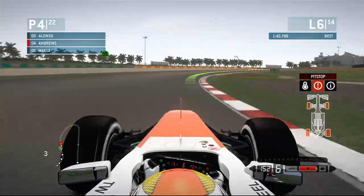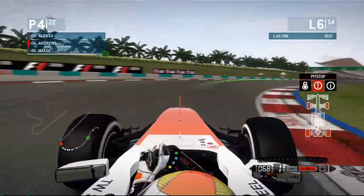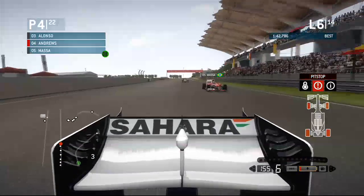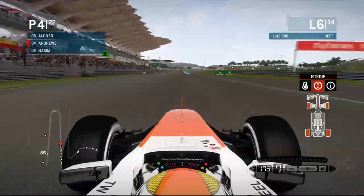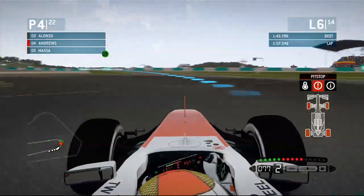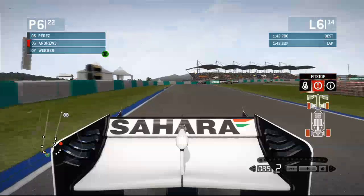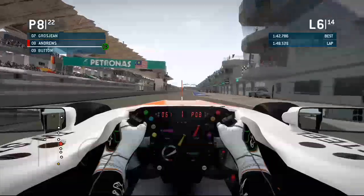I'm going to skip to lap six — my pit stop lap. There's not really much happening; I just had to defend against Massa with some defensive driving, but I think I've kept him at bay. You can see the tyres are now red, which means they're pretty much over. I couldn't probably do another lap on them — another lap sliding all over the place. I wouldn't be able to get the power down very quickly. As we make it into the corner, we're heading into the pit lane, which isn't one of my favourites, especially when you've got used tyres.